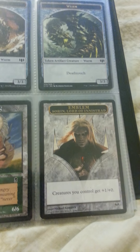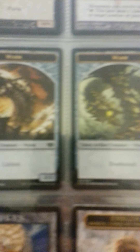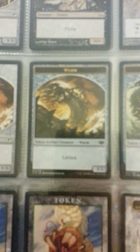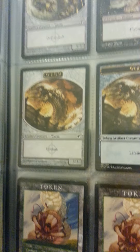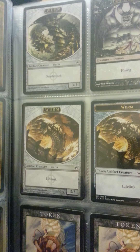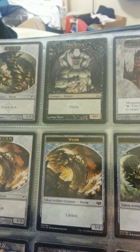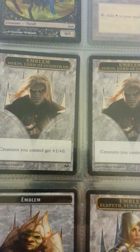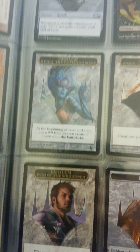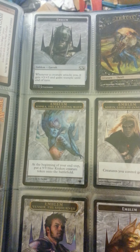Then we have emblems. Deathtouch. Lifelink. These are the Wurmcoil Engine tokens — one of each: Life, Lifelink, and Deathtouch. Another emblem there. More emblems. Elspeth emblem — I had two of those. Rook emblem.